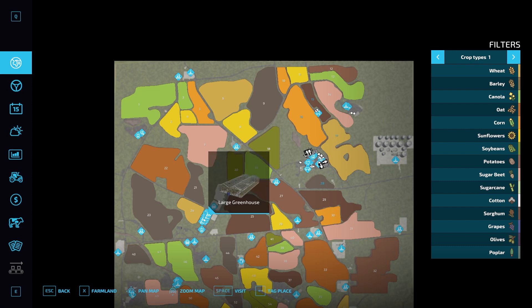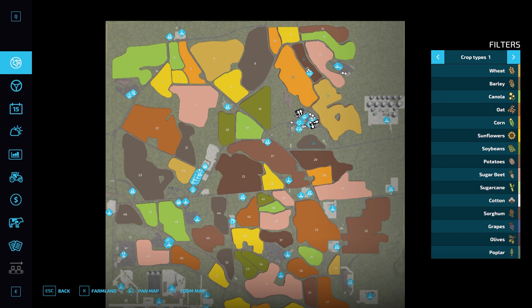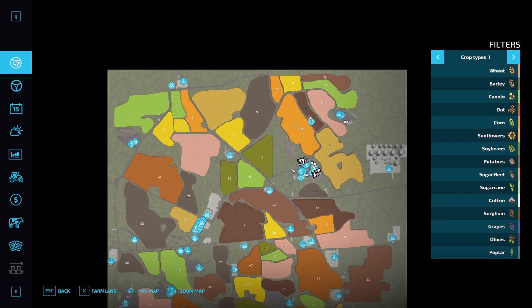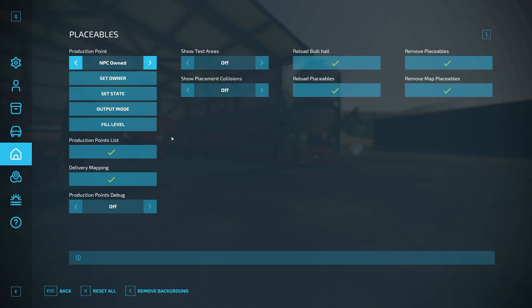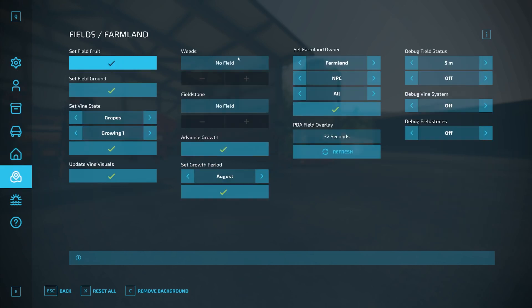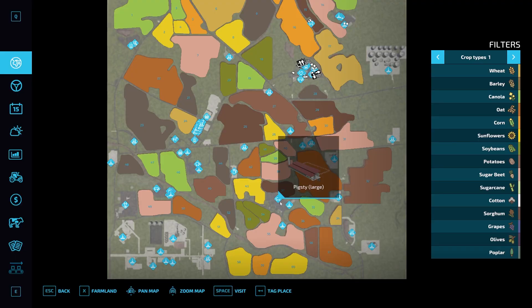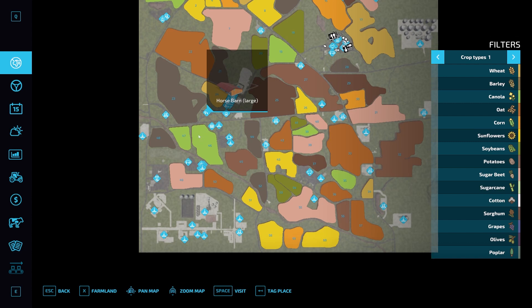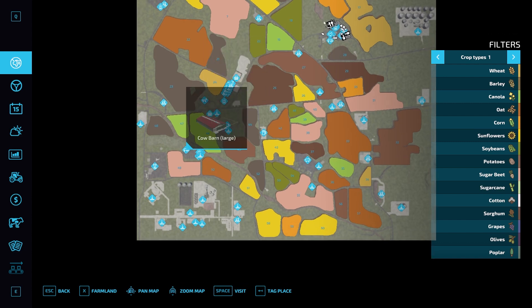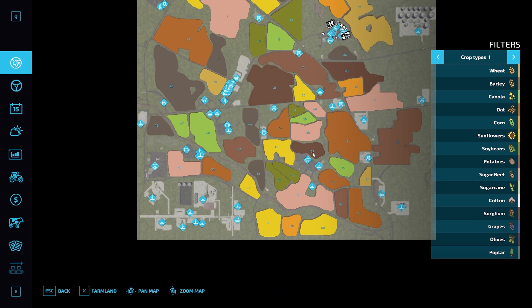Those greenhouses are right down there — interesting that we own the land beyond but not the land those are on. I'm curious where the other animal pens are. So what I'm going to do is go to farmland and buy all of it. We have a pigsty there, a horse barn right there, a cow barn — we already had a cow barn — and a sheep pen as well. So a couple of different animal pens pop up around the map.